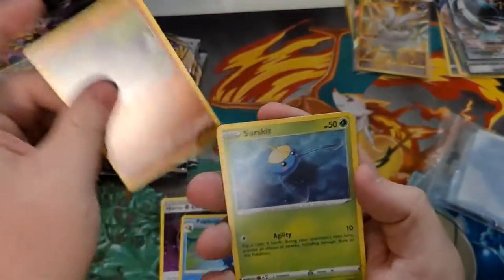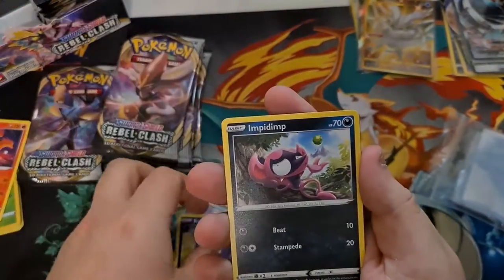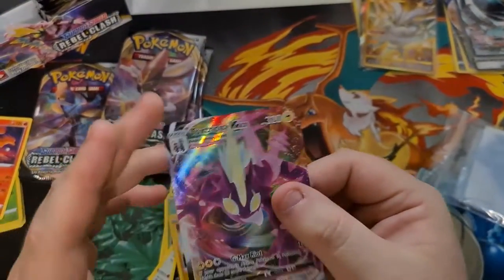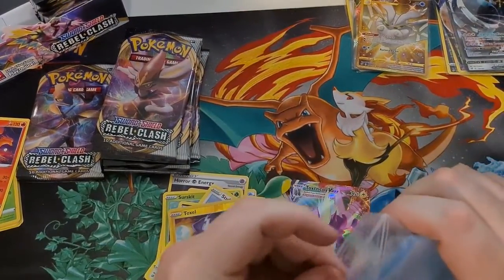Palpatoad, Yamask, Sircuit, Stufful, Koffing, Impidimp, Reverse Toxel — what a cute card. Toxtricity is in the market in English, guys. I have like two of these in Japanese, and now I have an English one too.